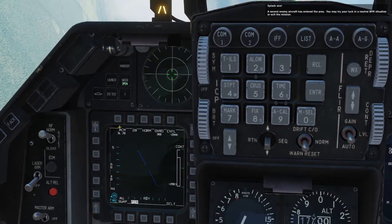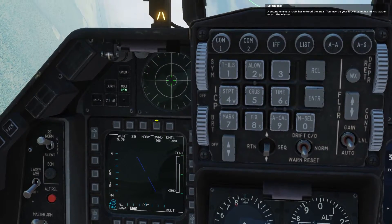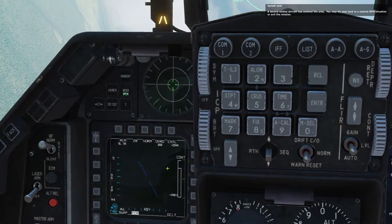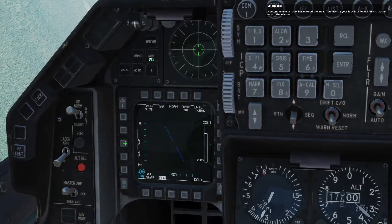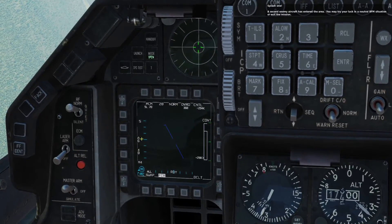The radar is in ACM mode. It is a 20-mile radius in normal mode and we're not going to override or mess with any of the controls. It has a standard radar elevation right there in the middle, as you can see by this little indicator right here.